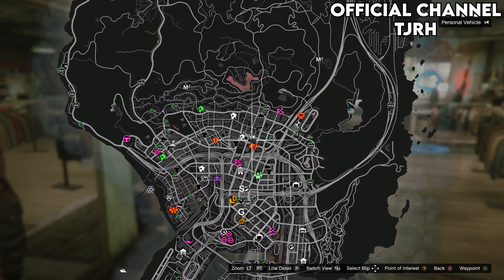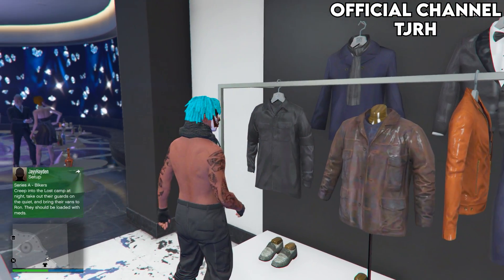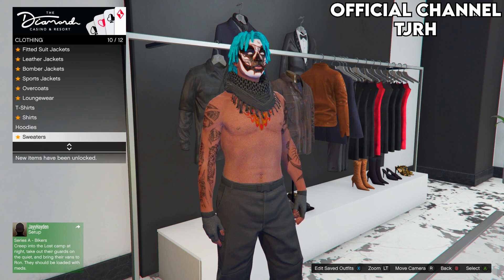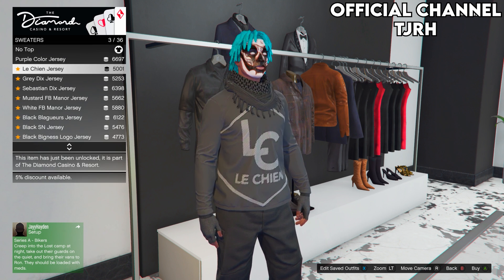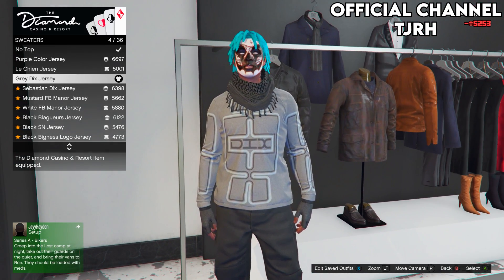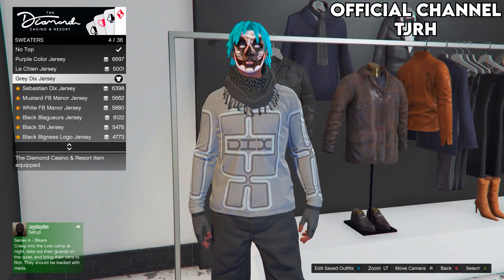After you equip all those, go to the casino clothing section. In the clothing section of the casino, go on sweaters and equip number 4. Make sure you equip number 4.